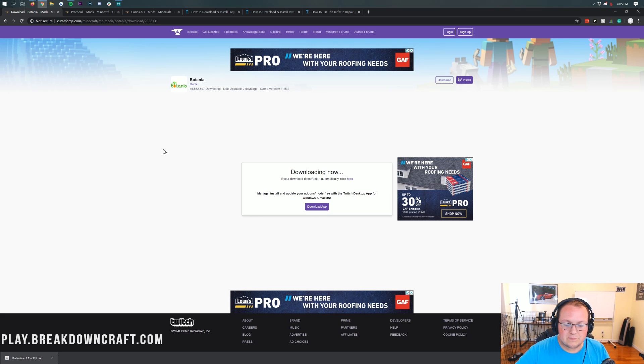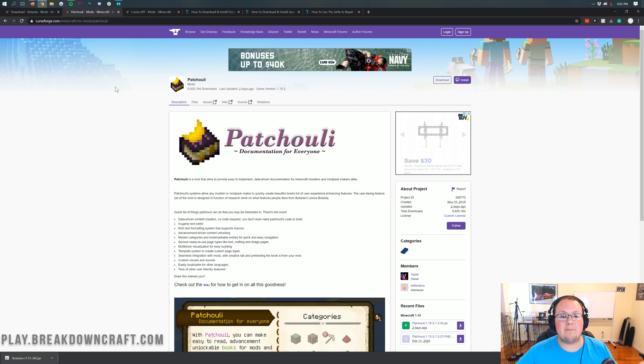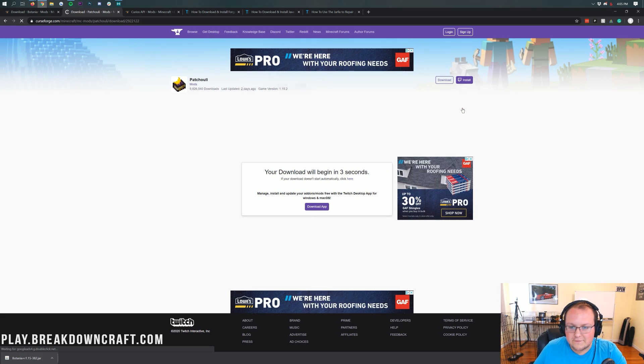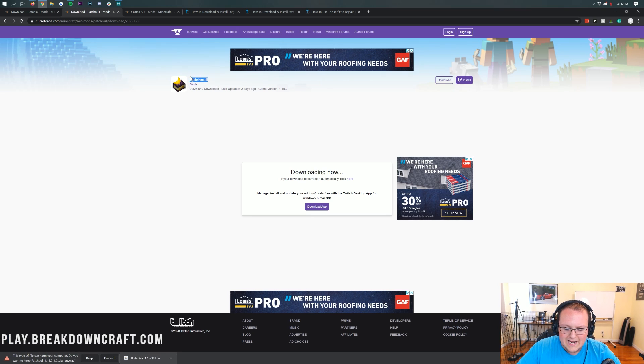We also need to download the Patchouli mod — this is what allows the Lexica Botania to actually show up in game. Go to the third link down below. Come over to the right-hand sidebar, scroll down until you see Minecraft 1.15, and you'll see the Patchouli mod as the most recent version. Click the purple download button to the right of that. It will automatically download after a few seconds. It is safe to keep it as long as it has Patchouli in the title. On Mozilla Firefox, save it as long as it has that in the title.